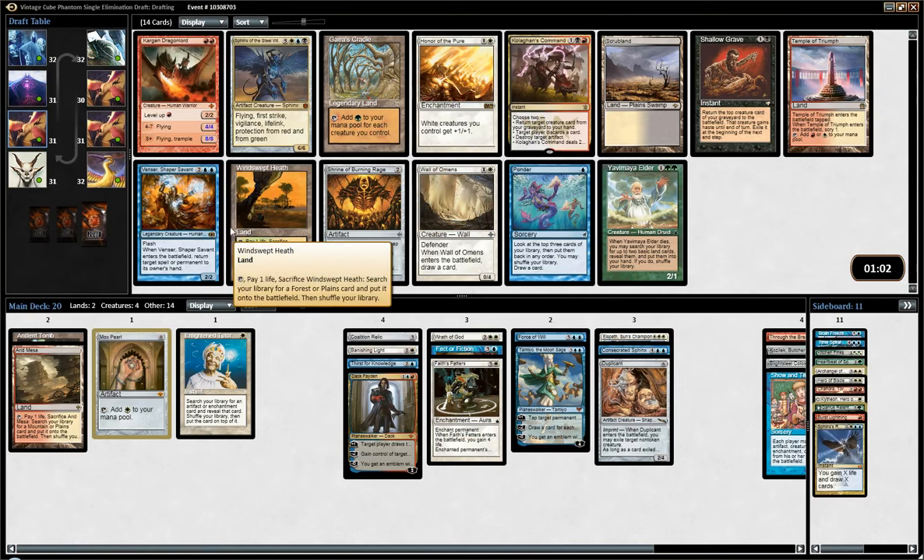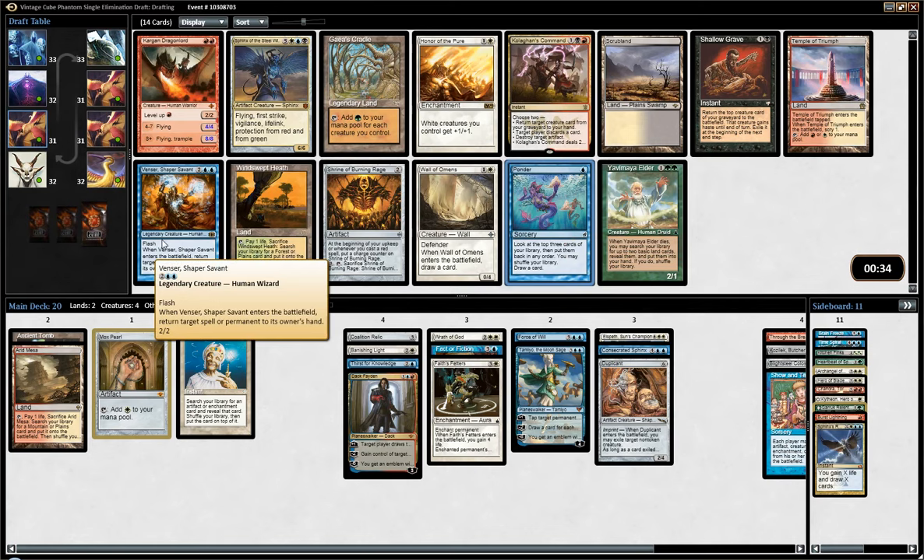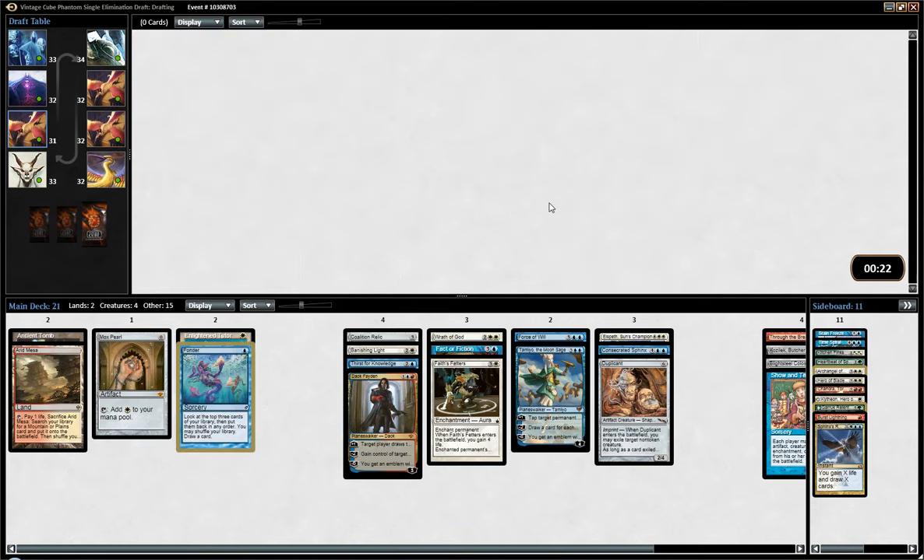I do love Ponder, especially when I'm playing kind of a combo deck. It's not really combo, but I'm trying to assemble two cards together. Having Ponder in the deck is sweet. Temple of Triumph is fine, but since Arid Mesa wheeled, I'm pretty sure this will wheel too. Brainstorm is another option, but I think I like Ponder more. In a dedicated control deck maybe Brainstorm is just better — it's probably just better. But since we are trying to assemble Show and Tell or Through the Breach with Kozilek or Blightsteel, I think having a bit of card selection is quite nice.